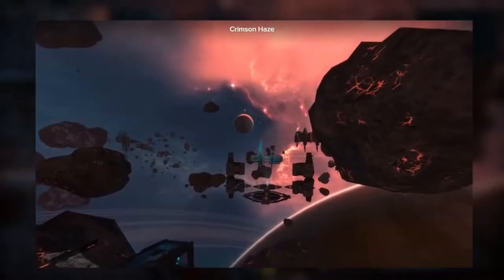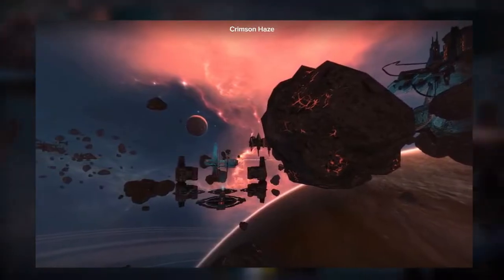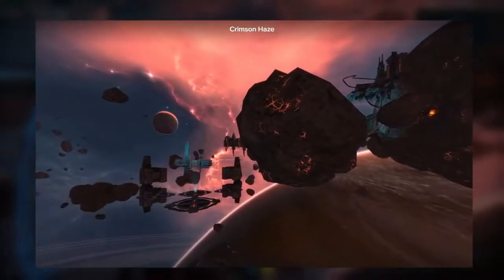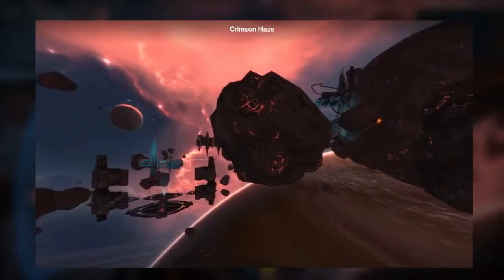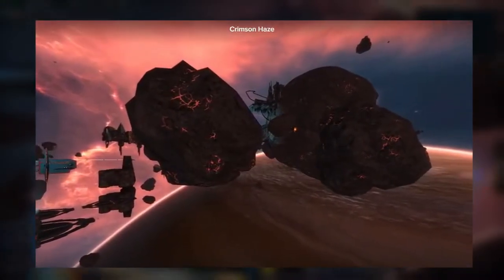How does this play out? In round one, your objective is to destroy three outposts in order. The only thing you're going to have trouble with here is making your way across the battlefield to get in range of the next station. After all, the Archon is a pretty slow ship. Once you get there, the stations are relatively easy to take out with sustained primary fire.